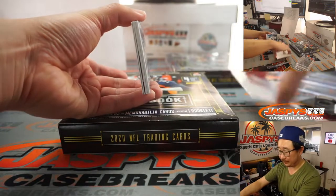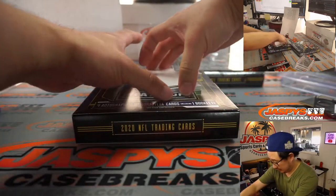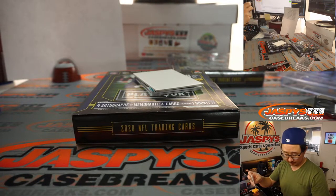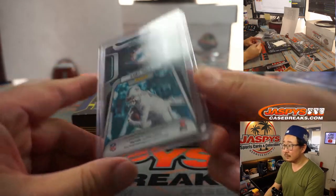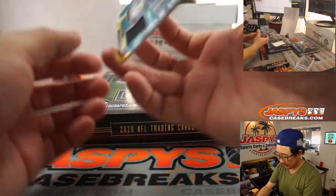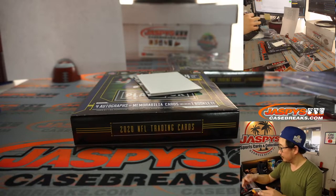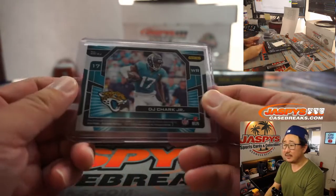We've got some thin cards and a redemption on the bottom. Here's Devontae Parker to 299. AFC East, Tim. We've got DJ Chark, Double Moves, 39 out of 149. AFC South, Matt with the Jags.